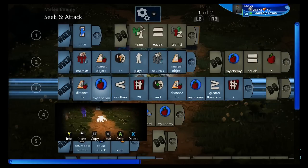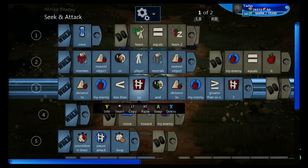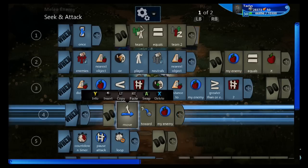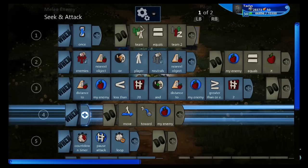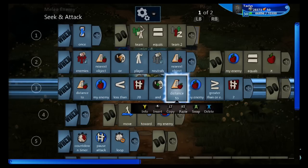Then, when distance to the object variable — when distance to my enemy is less than 20, and the distance is greater than two, move toward my enemy. This way they will move toward the enemy if they're 20 feet out or less, but when they get within two feet they'll stop so they can do their attack.